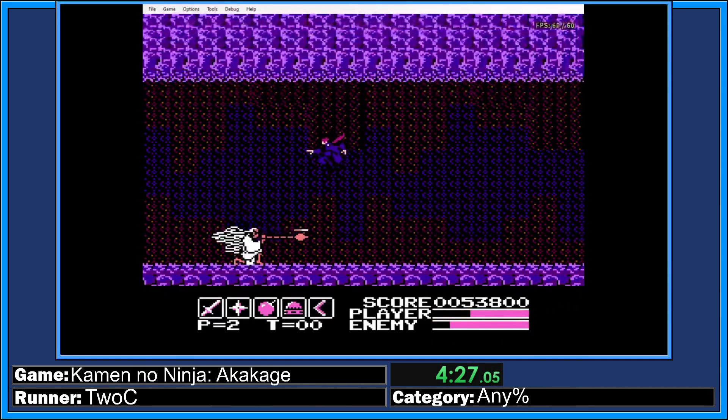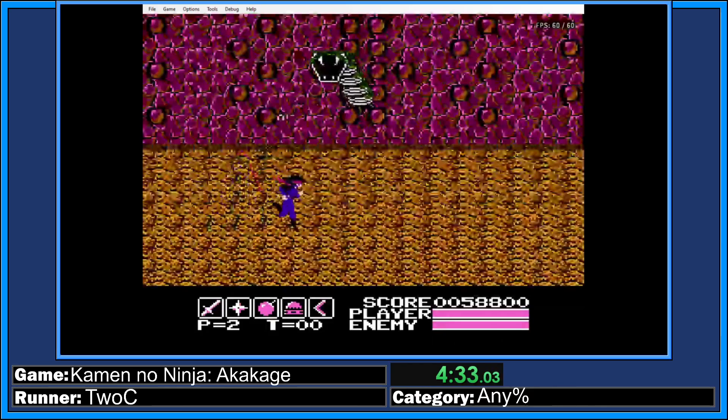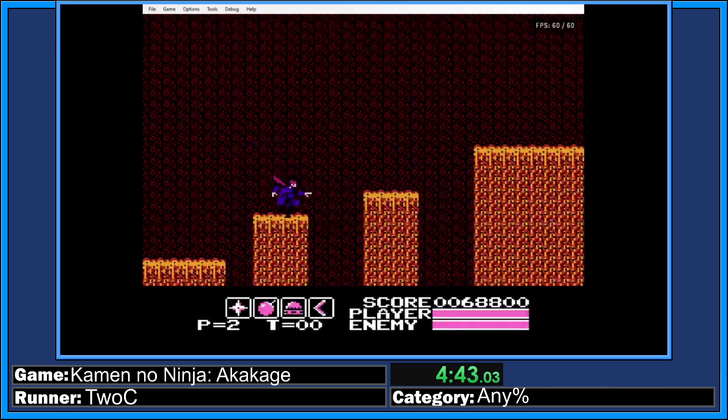The only bad thing is if you die while holding a weapon, you lose that weapon. But the basic weapons — the boomerang, the bombs, and the shurikens — are infinite, so we don't really care about that too much. The only things that matter are the special bombs, the shadow clones, and similar limited items. There's another pit right there, by the way.